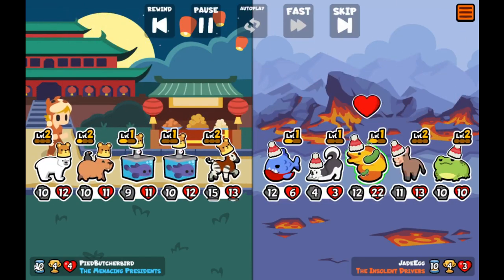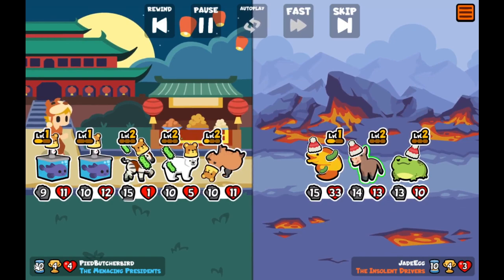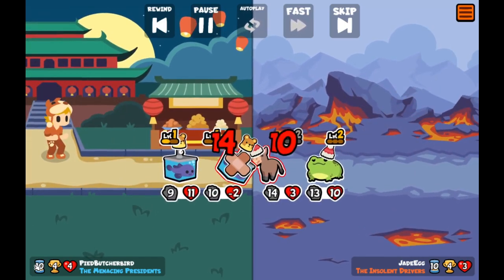Sadly, my luck with maintaining lives can't continue forever. Here you can see that the opposing team has a Donkey, and really there's nothing I could have done against such a powerful pet.